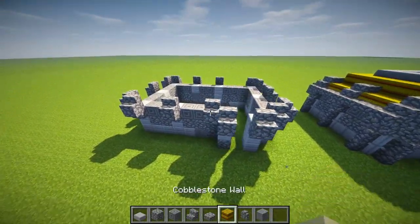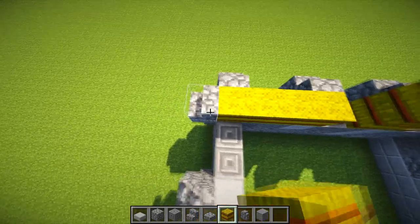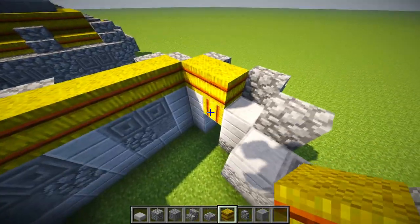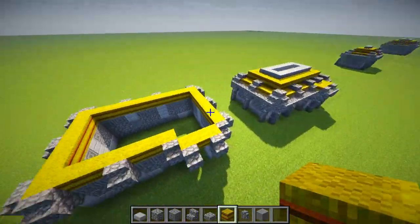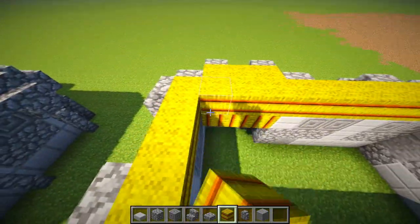Grab your hay bales and just put them in behind. I'm not going to variate my hay bales — I quite like them looking like this. I don't know why, I just do. Put that in there. I can't remember exactly what I did, but just flat — just this bit here, flat like that.